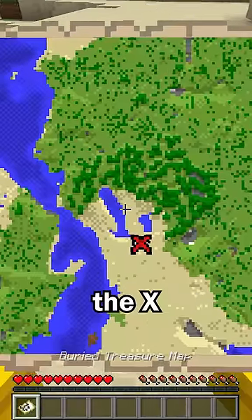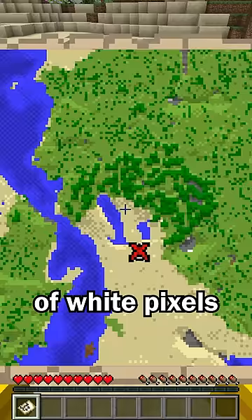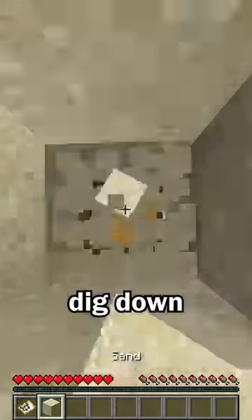For the second method, you need to line up with the X and face north. Back up until you can only see one row of white pixels from the player marker. Then you can dig down and claim your loot.